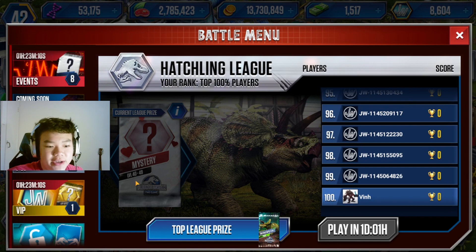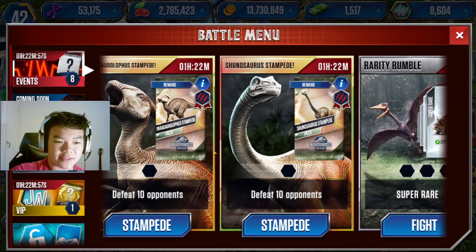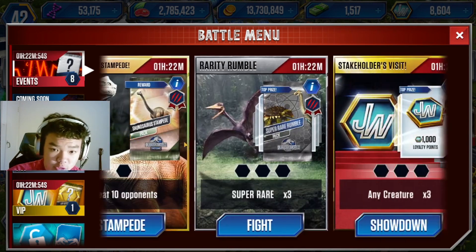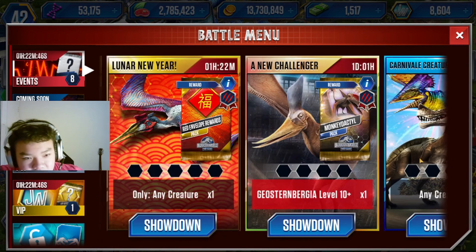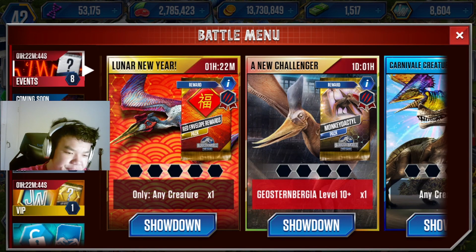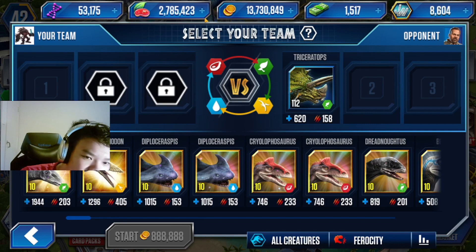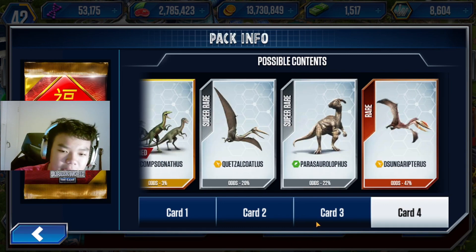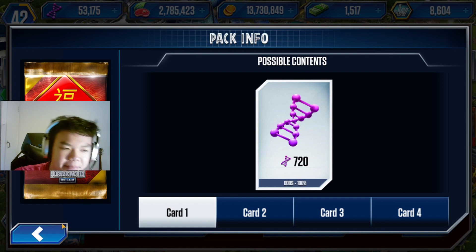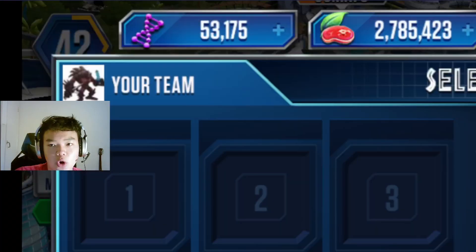That's actually it for new additions — very quick, only three minutes. But today is an extremely busy day because we have three battles: the Parasaur Stampede, the Shunasaurus Stampede, and the Little Carnivale pack. The reason I'm not doing the red envelope rewards pack is because this event costs 888,888 coins — who has that much money? And you only have about a 4% to 10% chance of getting anything good; you're probably just going to get a Suchomimus and feel scammed. Do not do this event — it's horrible, not worth your coins.